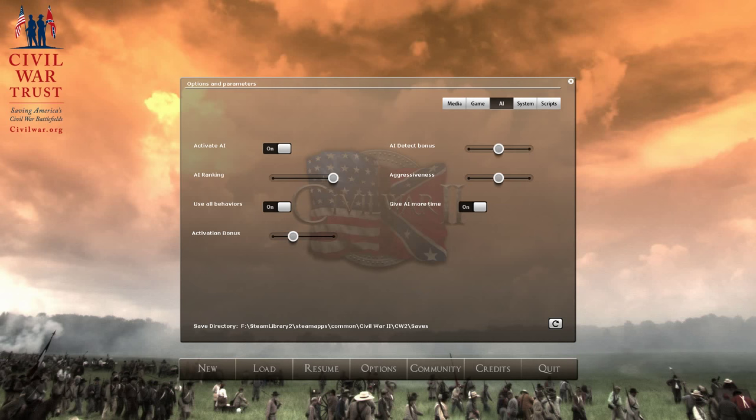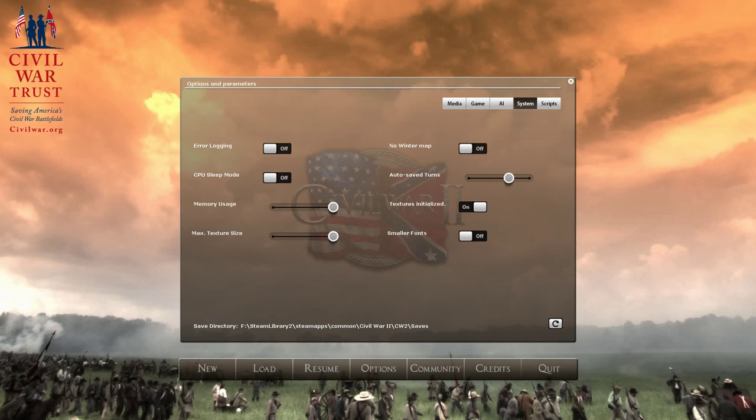AI is activated with the hardest difficulty ranking, so the AI will receive more replacements and has a reduced maximum stack penalty, though no combat bonus is given. We'll also have AI detect bonus, aggressiveness, and give the AI more time — all of these are on.